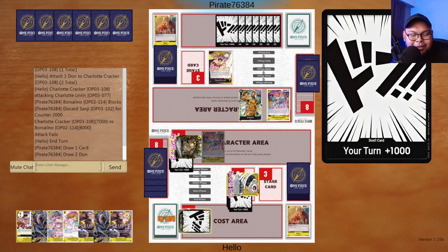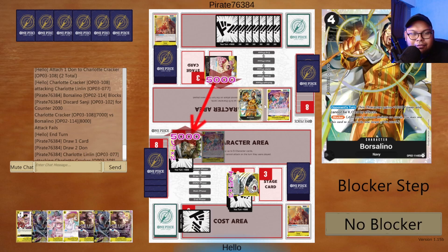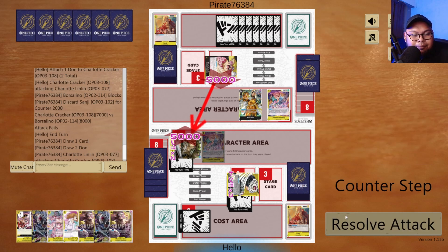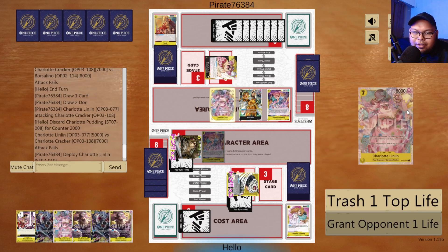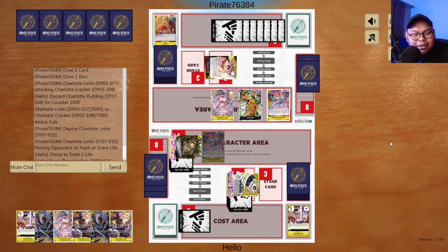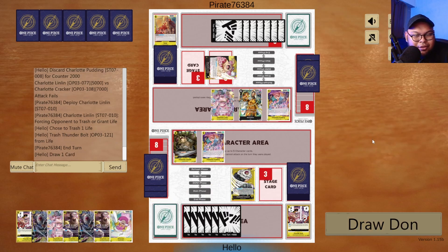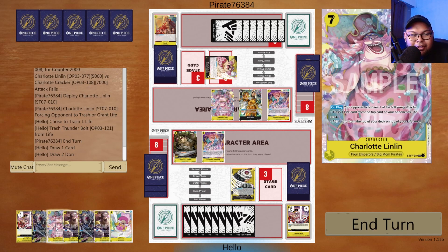I'm going to end my turn here. Next turn I will be at eight Don. I can either play Charlotte Linlin, or I can play Katakuri to get rid of Borsellino. He's attacking for 5k and I don't have a 1k counter — that's unfortunate. Here comes 7-cost Big Mom from my opponent. I'm actually going to trash the top card of my life — it's the Thunderbolt, which could be really good, but I don't want to draw out the game. I'm going to trash my own life to set up Katakuri targeting, because as I mentioned in the previous video, this 7-cost Big Mom is actually a really good target for Charlotte Katakuri.